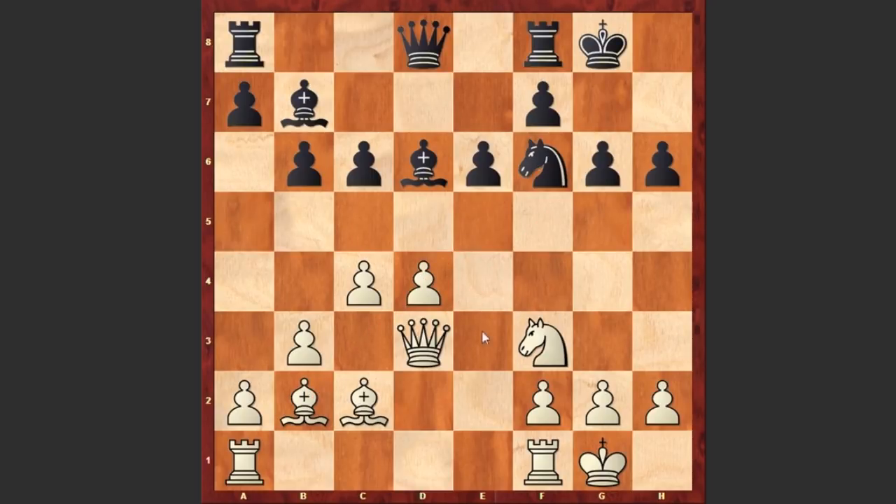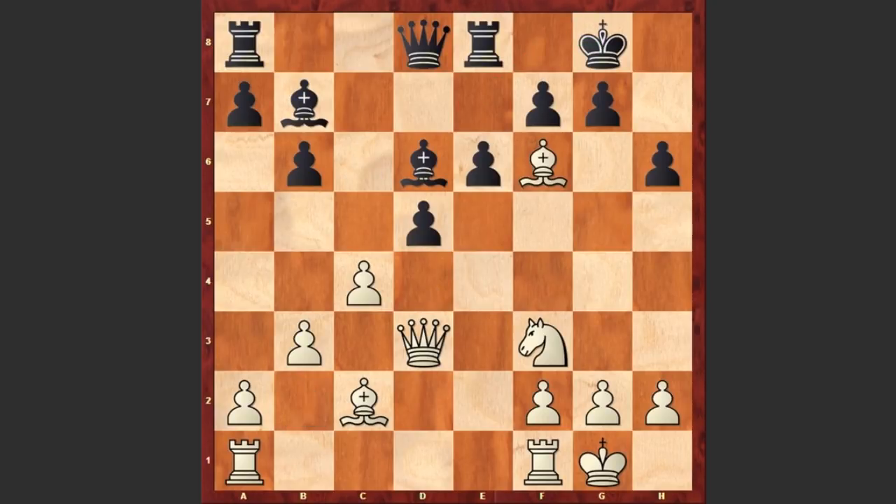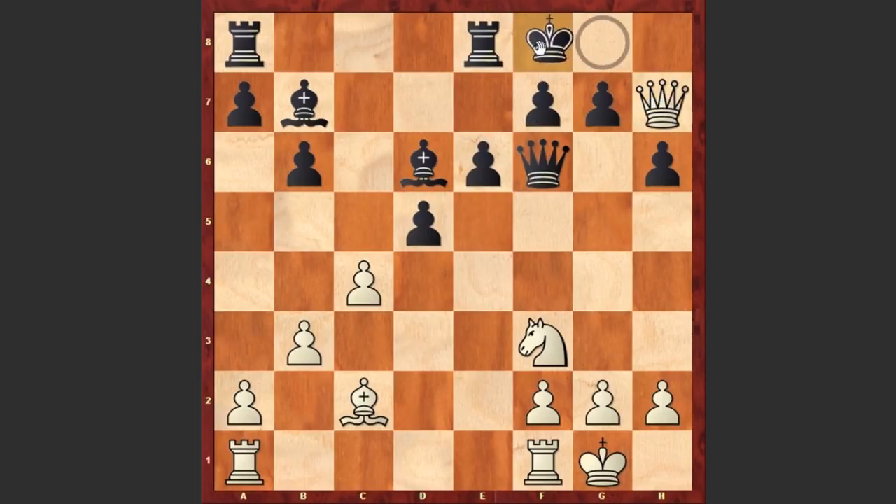g6 — black is blocking the diagonal, but of course this is causing a lot of weaknesses in black's camp. It was better to play Re8; the idea is that black is creating an escaping route for the king. For example, if d5 then after cxd5, Bxf6, Qxf6, Qh7, black will have the Kf8 move.